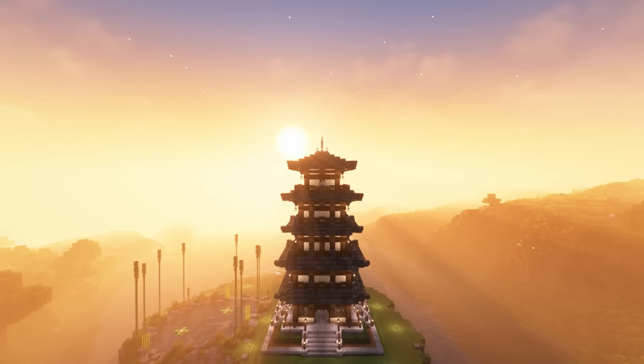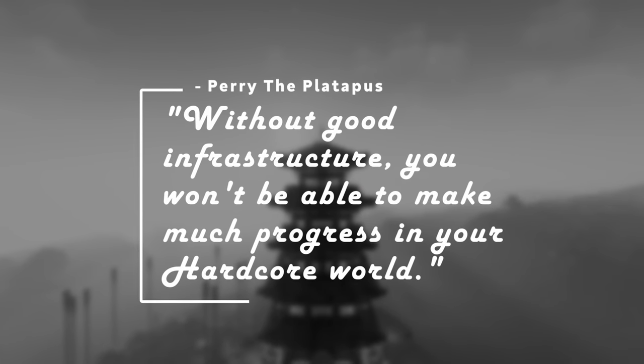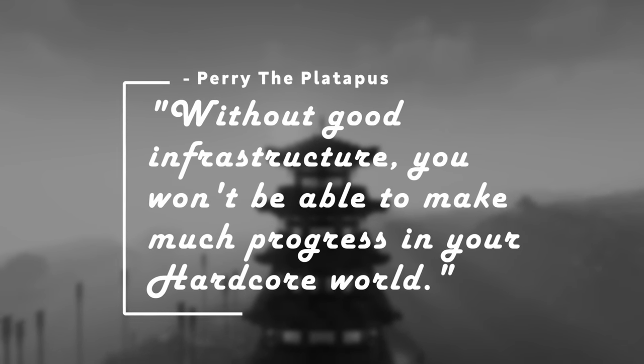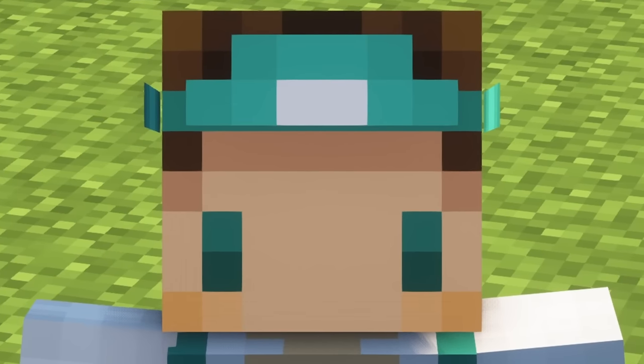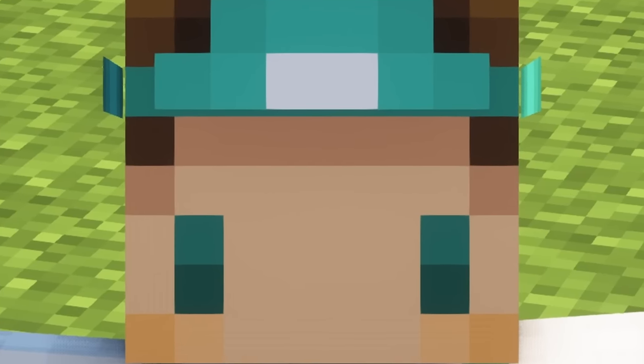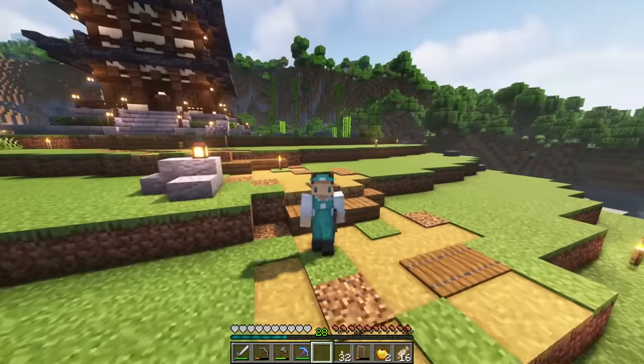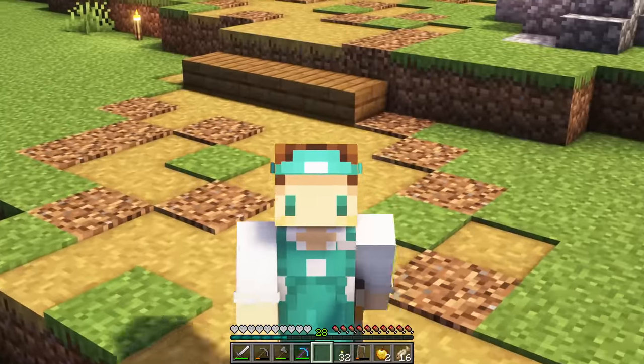In the famous words of Albert Einstein as he delivered the Gettysburg Address — without good infrastructure, you won't be able to make much progress in your hardcore world. I mean, I think that's what he said, right? I'm not just misremembering. Infrastructure — that is the name of the game for this episode. There are two things I absolutely want to get today, and that's a villager breeder and an iron farm.